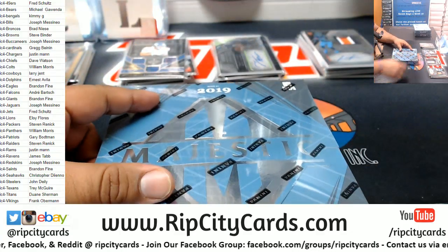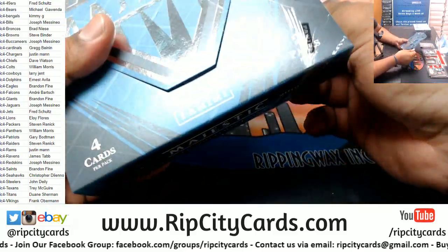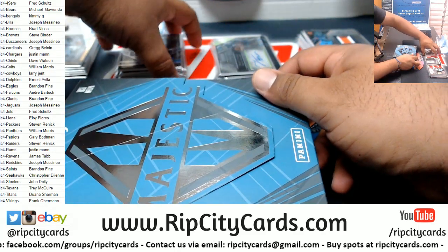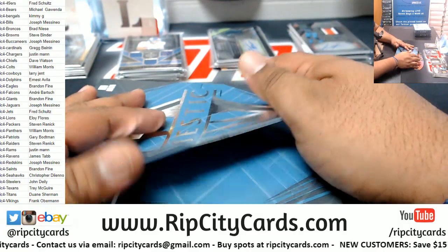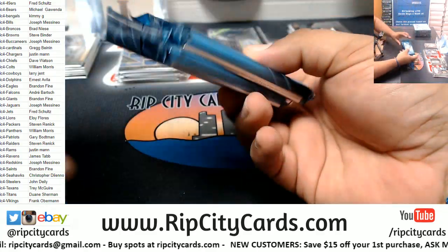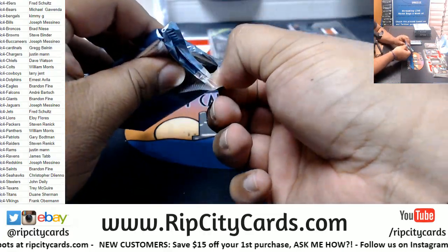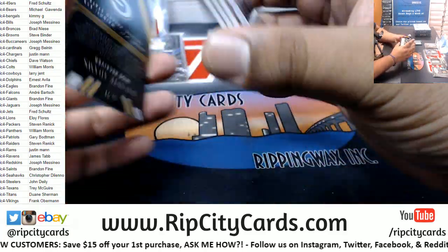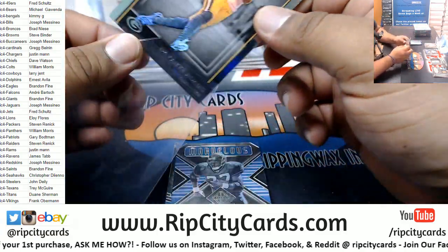We're only halfway through. I know you guys want some more Majestic in your life. We do have more cases coming in through the mail — according to tracking information we got more cases coming in tomorrow, but y'all know how that goes. So far the filler teams have been hitting pretty good. First we got Davante Adams, Packers, to 75.